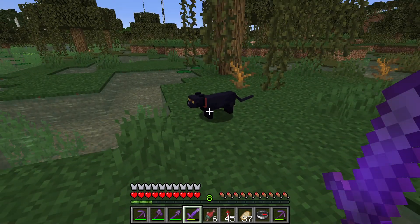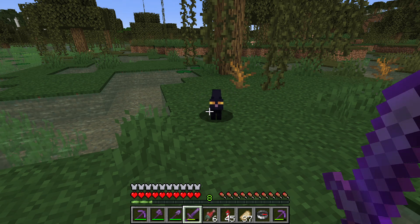So if you want a guaranteed black cat, find a witch's house or hut in the swamp biome.